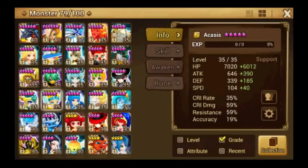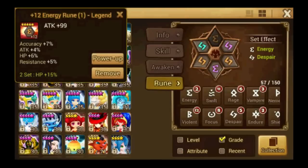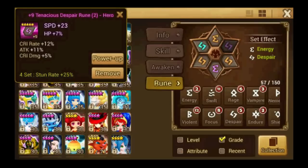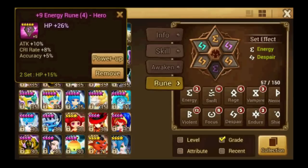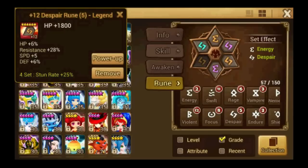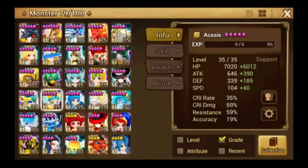Kaz is running another Despair set — Despair Energy. Slot 2 is speed, slot 4 is HP, slot 6 is attack. I haven't gotten around to replacing the slot 6 rune yet, which I will change into HP — she doesn't need attack.